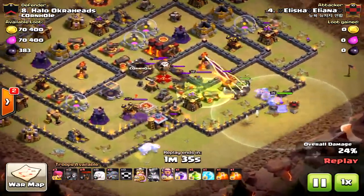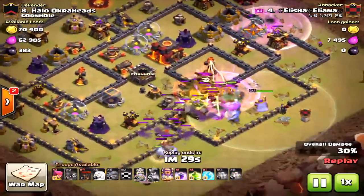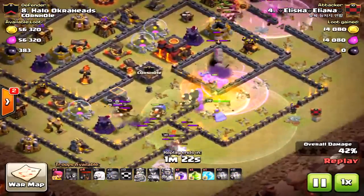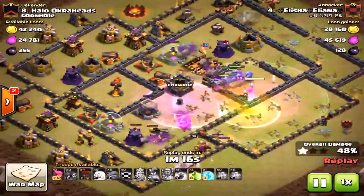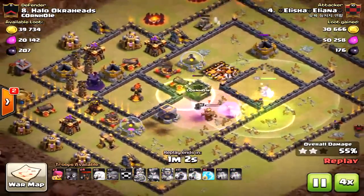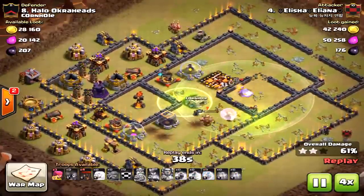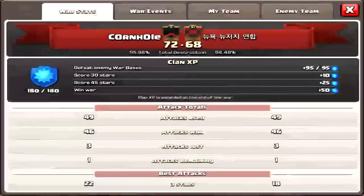A lot of times on this base, people like to come in from the hero side. They don't know where my tesla farm is — if they knew where the tesla farm was they would hit that first, because later on in the raid it really does a lot of damage. Coming in from the side area, I don't think that's the best strategy on this base. I think coming in on one angle and trying to hit one side of the base first is better — there are those double giant bombs right there. Another failed attack from a Town Hall 11. It's a deceptive base, and a lot of people in our clan have said it's hard to do queen walks on this base.